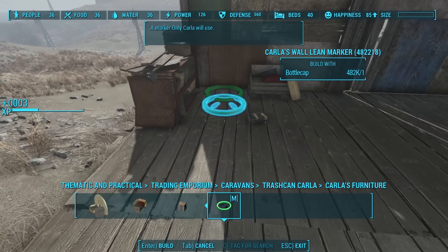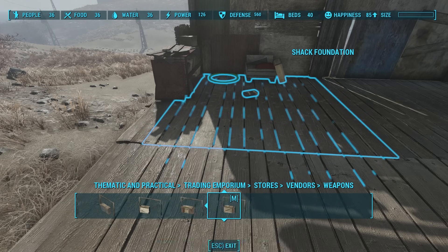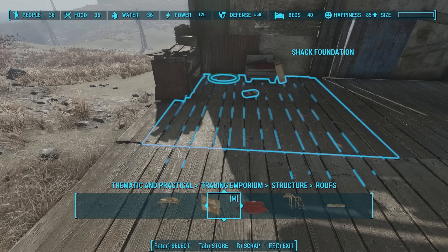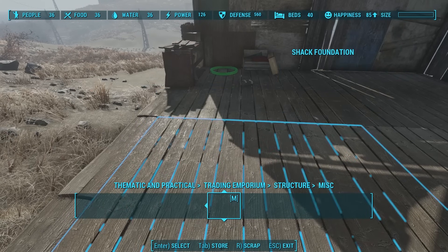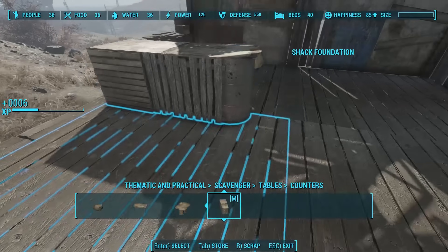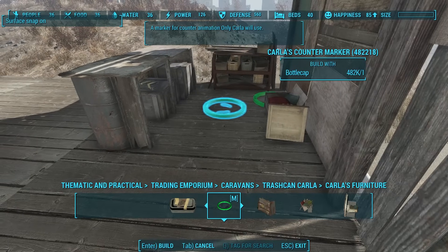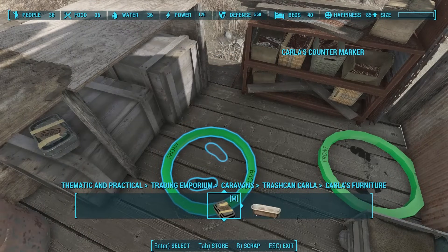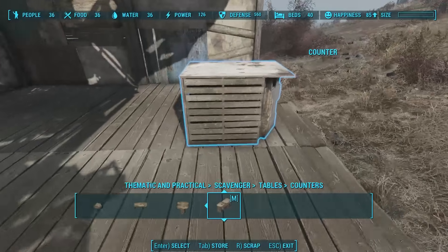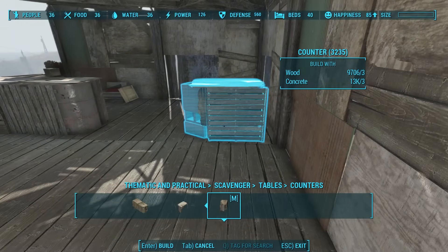We place the scavenging station close to the trade post cap stash, then put down a chair that only Carla can use, and a flavor animation marker — a wall lean marker. When Carla gets in the vicinity, she'll randomly have the option to lean against the wall, sit down in a chair, work on the scavenging station, or sit against the counter to sell her wares. We need a counter for her, so let's go into the furniture section and find one of the many counters available. I'll put the caps marker underneath the counter to make it look like it fits in, and then put Carla's counter marker right behind the counter. The icon is well marked — it says front and back, so you know exactly which direction Carla will face when she stands there.